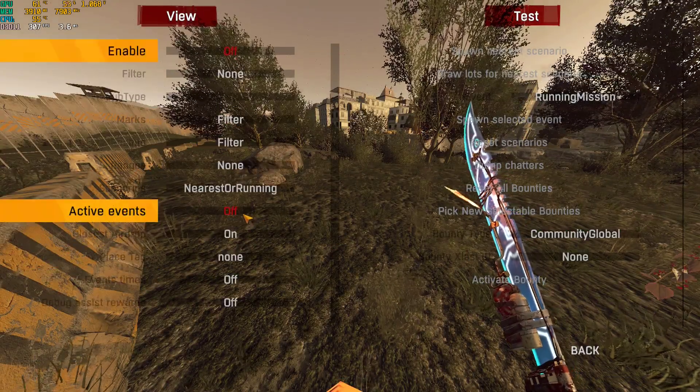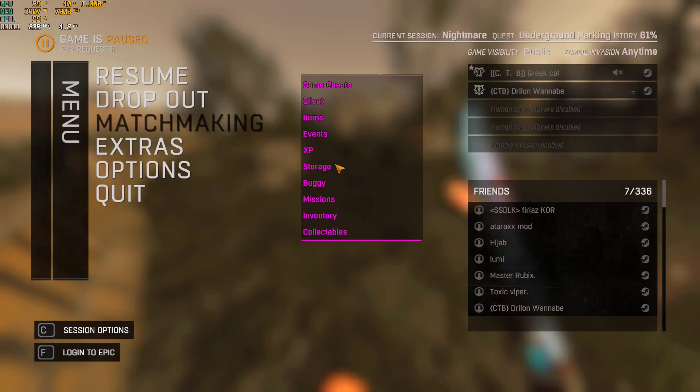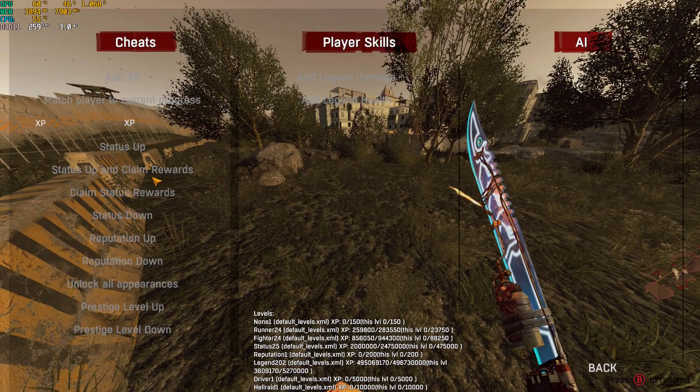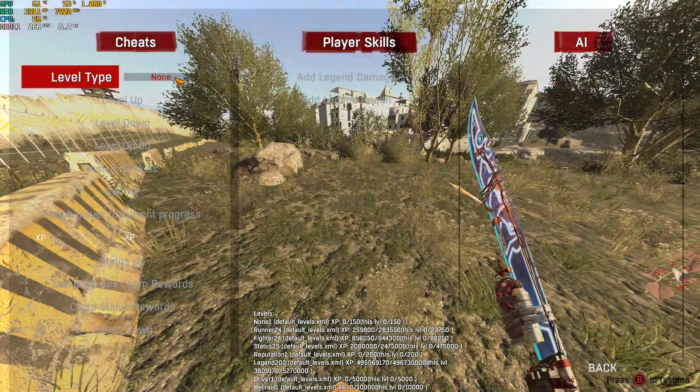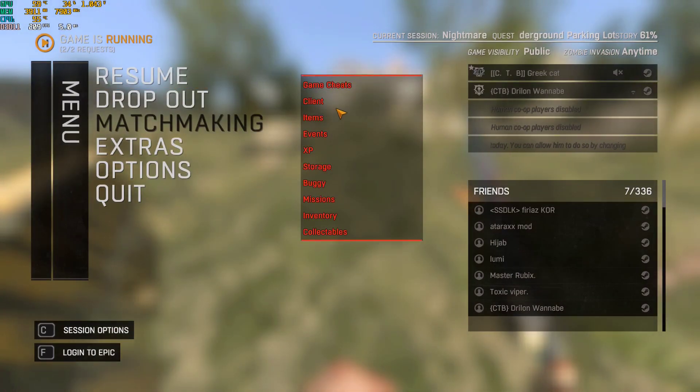Then you have the XP section. I mostly use it for the Night Hunter — as you can see, this is the prestige level. Level up is for the hunter mostly. Level up like mutation level up will give you mutation, unlock the appearances. Reputation doesn't matter, status doesn't matter. You can add XP or just level up — I prefer level up. Type what level you want to use.